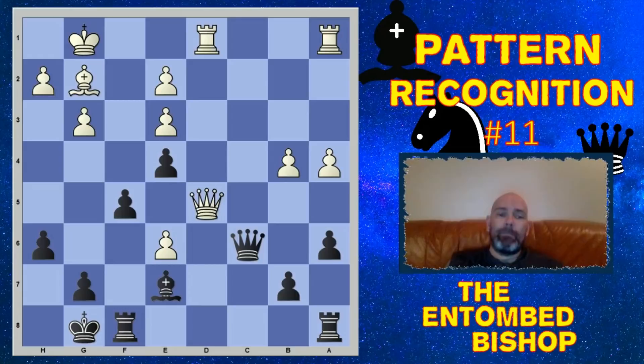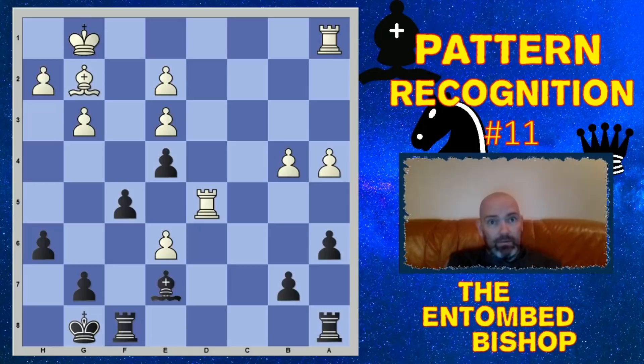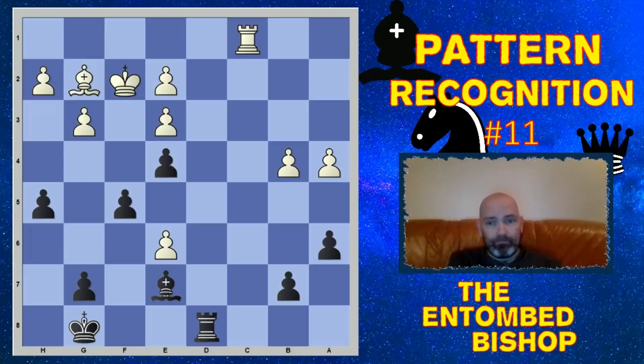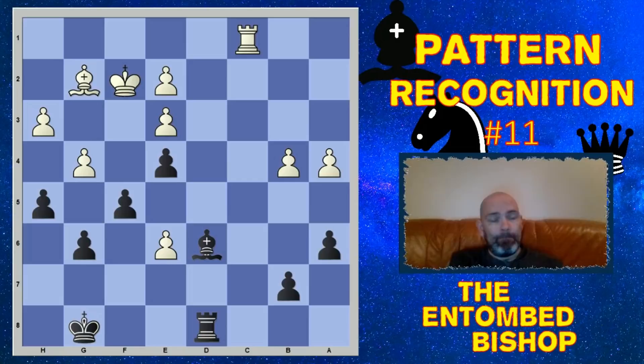e4 gives up the pawn on d5, which was taken, and there were trades. But black's big idea was h5 — entombing the bishop, boxing it in. Black will basically be a piece up for the rest of the game because the g2 bishop will not be a participant. White played rook to c1 and countered on the d-file; there was a trade, then bishop d6, h3 trying to break free. That's why we played king f2 — to protect this pawn. We just fortify our chain, and after g4, we play h4, stopping his king and burying the bishop forever.